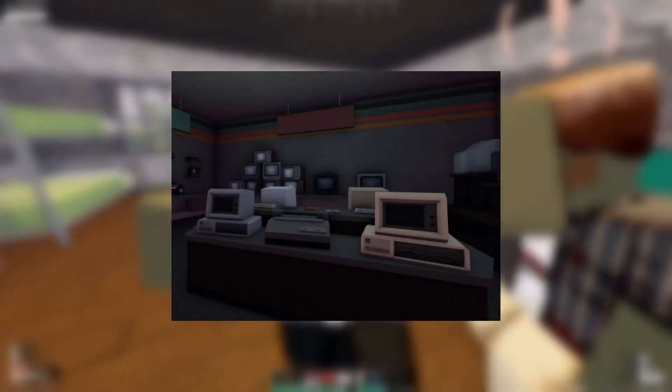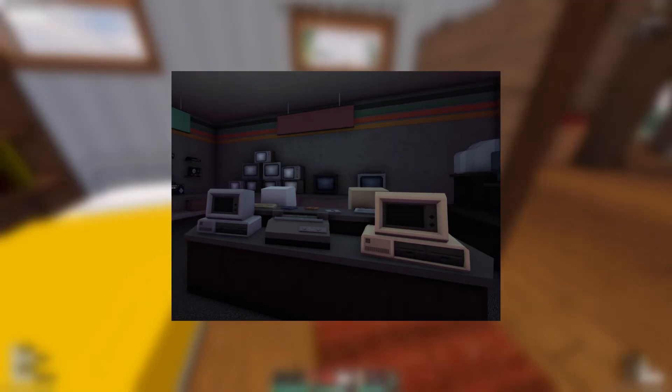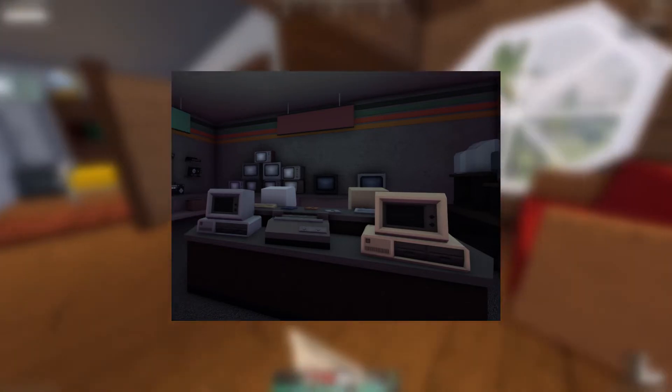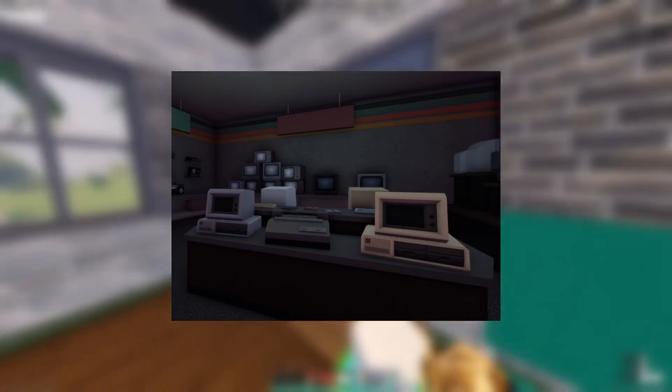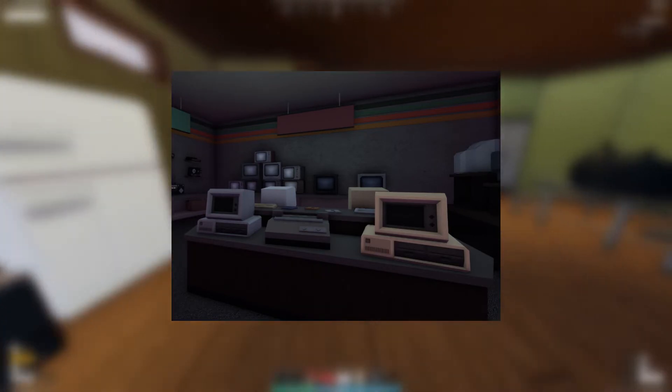I forgot where this was located, but this is one of the new computer rooms — or it's a computer store, a tech store, I'm pretty sure. We have a bunch of TVs in the back and a bunch of old 80s computers here. I think that's a typewriter — I'm not sure. There's a boombox on the left there. And overall, it looks really, really nice.